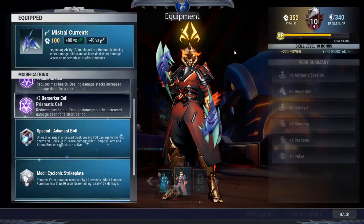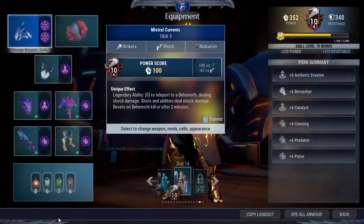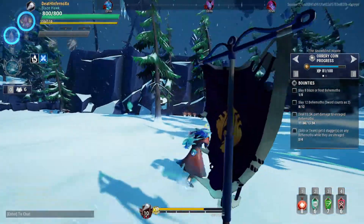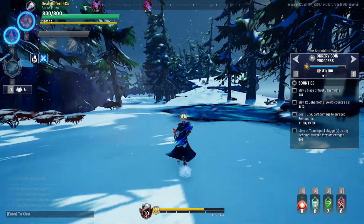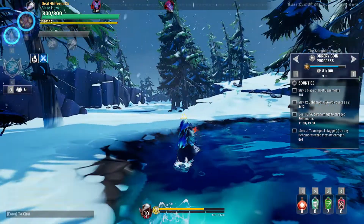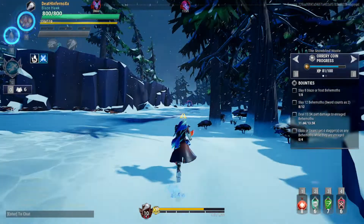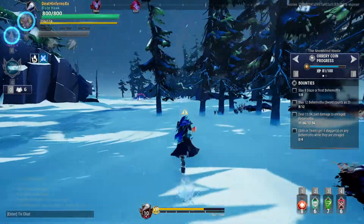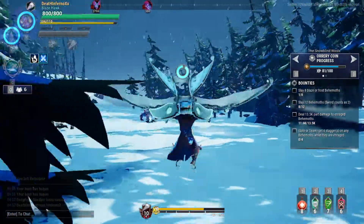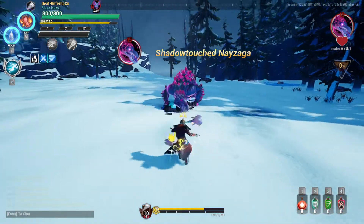I'm going to change this one into an Adamant Bolt real quick. Cyclonic Strike Plate, and as you can see this one is the Thunderdip Drust Bolt. One thing I don't really like about the Adamant Bolt is that little channel time before you actually cast the special skill.